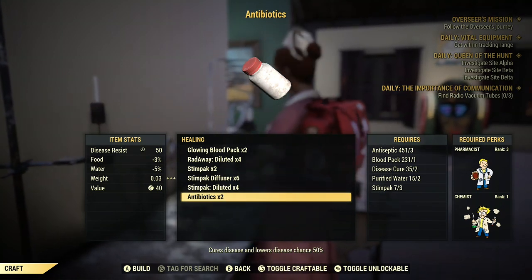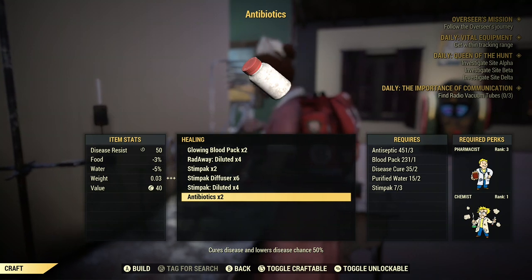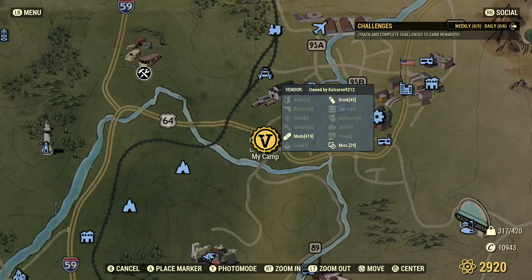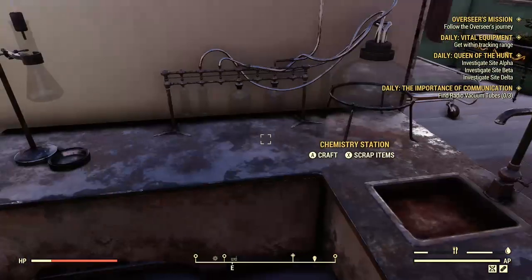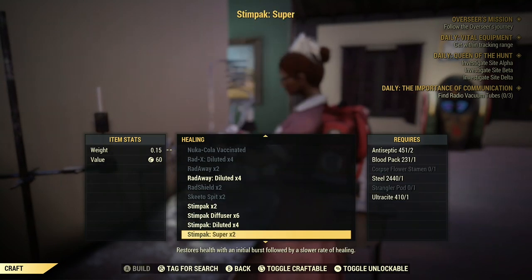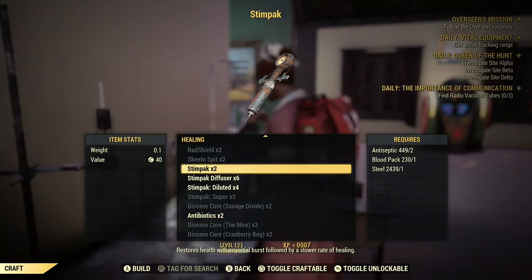Antiseptic I believe comes out of something like a Braxo cleaner — you can get a lot from there. Blood Packs — how you make blood packs is with tick blood. When I'm farming to try to get blood packs, the easiest place I've found ticks, and I will server hop to do so, is the Moonshiner's Shack. You can find four there, though it doesn't always drop tick blood, and you need two of them to make one Blood Pack. Let's see — Stimpaks need Antiseptic, Blood Pack, and Steel. Let's make some more so I have enough for antibiotics.